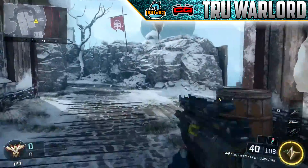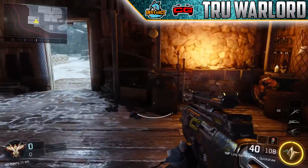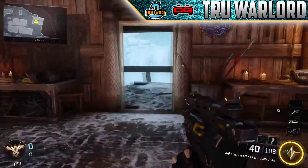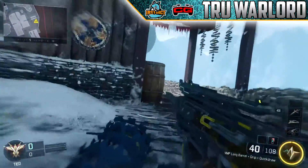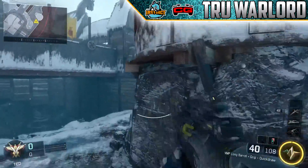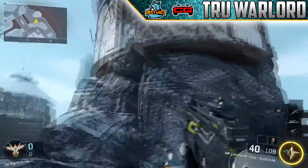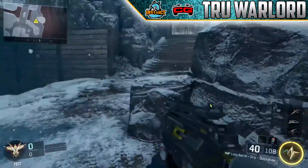First of all, this room is pointless — I don't know why it's here. It literally is not useful at all, just a random room at the back of the map. I guess if you want to call in your scorestreaks it's a good place to do it. Pushing forward to this side of the map and going down here, this is a wall run if you guys didn't know — I'm probably going to fall off. But that is a wall run right there, also kind of pointless.